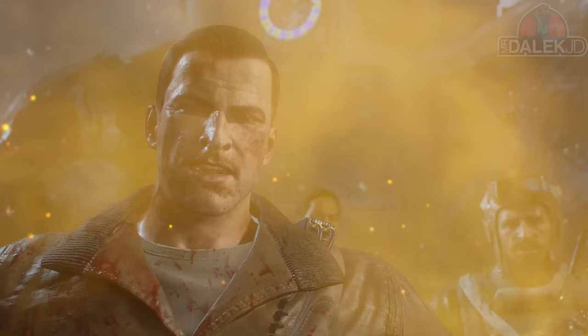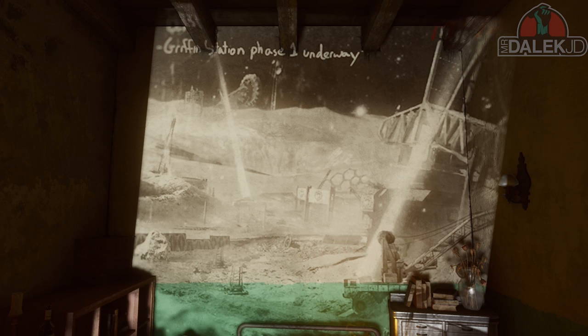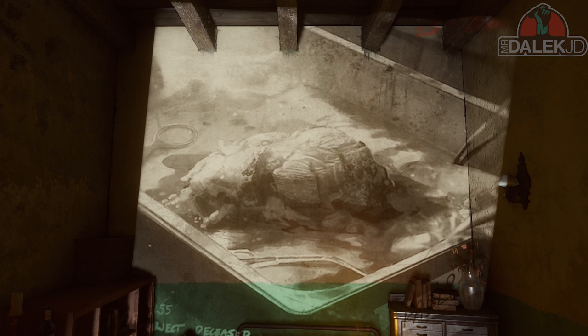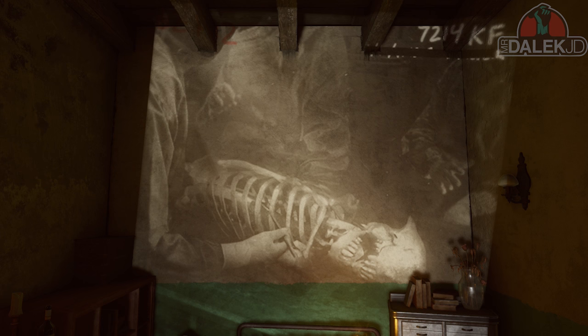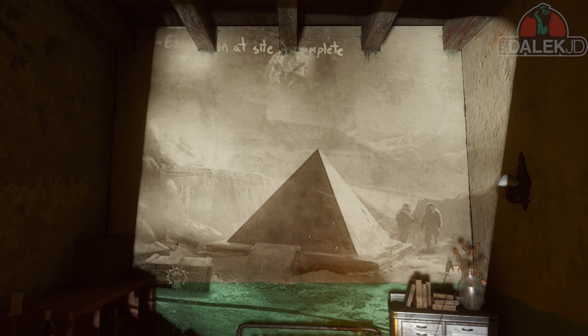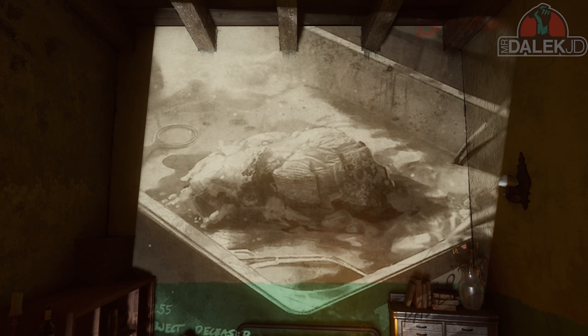On Der Eisendrache in the projector room, we can see pictures of the story developing during Black Ops 1 Zombies — in particular, a shot of all our characters in cryogenic chambers. This is where Richtofen was holding these test subjects at the Siberia base, which was the Call of the Dead map. There were four test subjects in total: three were our characters, and one was a Mexican test subject named Pablo Marinus, who did die.